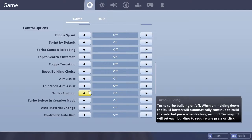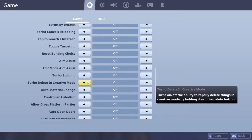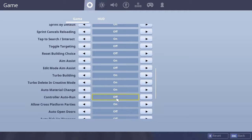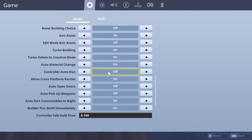Turbo building — make sure you have that on, there's no point in not having it. Auto material change — make sure you have that on. Controller auto run: I turn that off because I have auto run on my keyboard, I can just click that.